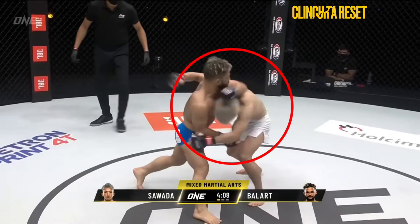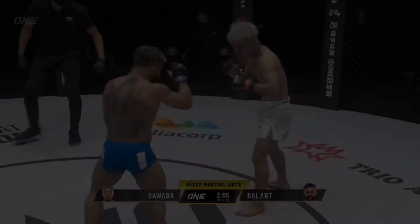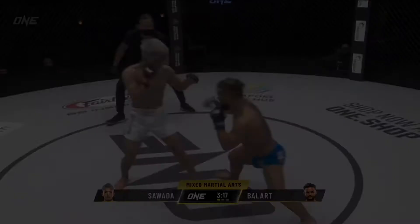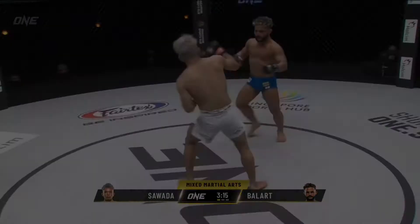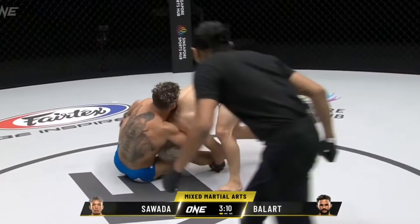A third and less favourable option is to try and disengage, although this option typically leads to unanswered strikes from your opponent. Sawada likes to mix his striking with his clinching and takedowns, and this sequence is an example of a seamless transition between aborting the takedown and landing a clean right hand, then slipping a left hook from Ballart by diving straight onto a low single to complete the takedown. From this exchange, Ballart's confidence in the grappling exchanges grew and became a key weapon that will be the next focus of this study.